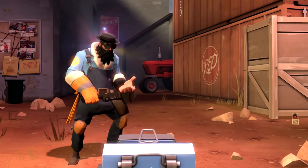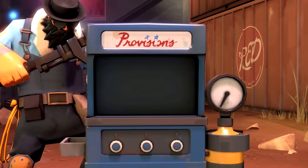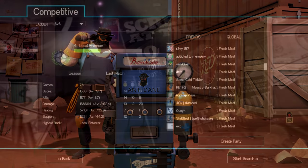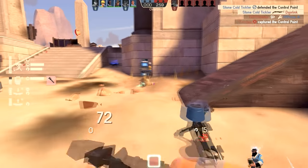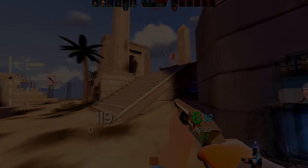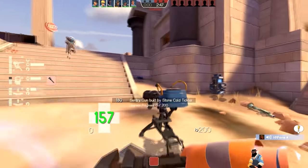Dispenser going up! So competitive matchmaking is finally here. Well, kind of. The beta's here. The important fact is we can finally test using all the classes in a 6's competitive environment. I'm Antydane and I like to spell my name kind of funny, and today I'm going to be showing you how to play Engineer in the new competitive environment, 6's.